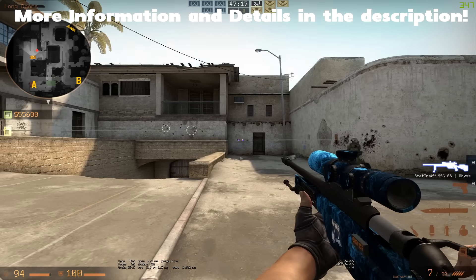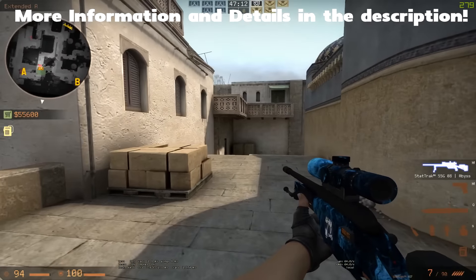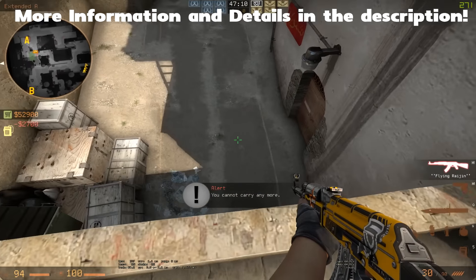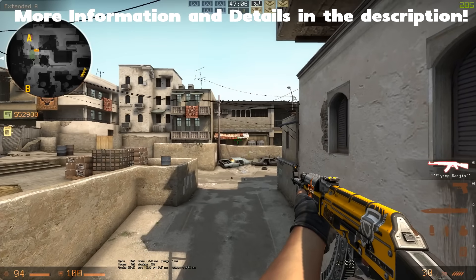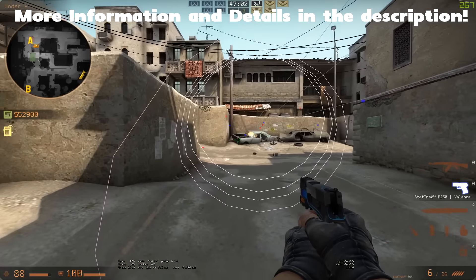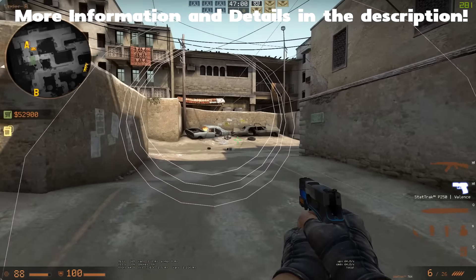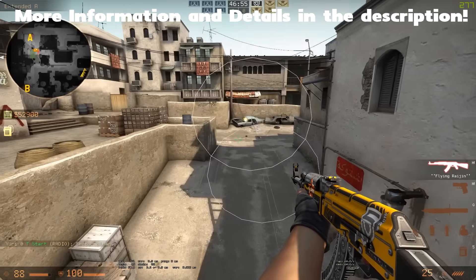Previously there was this bug or glitch — just something in the engine — that would allow you, when you're dropping down a ledge, to be completely accurate. This has been used quite a lot by pros as well. But if we take a look now, the bullets are all over the place and the spread is extremely large. So this is not viable anymore when you're trying to drop down somewhere and trying to be accurate.